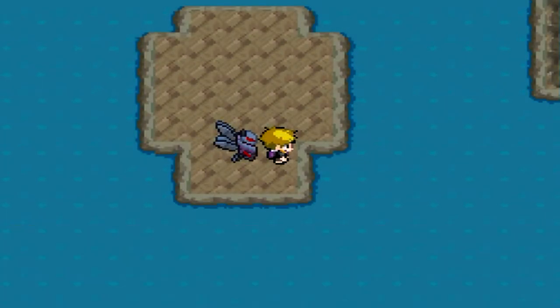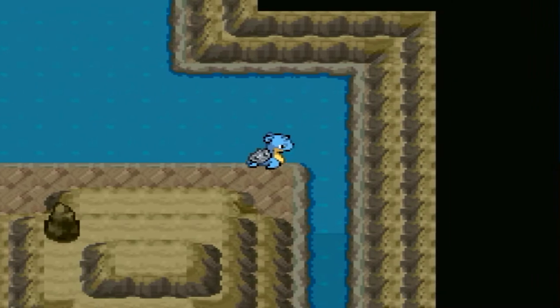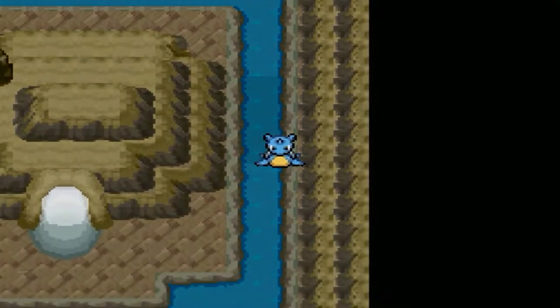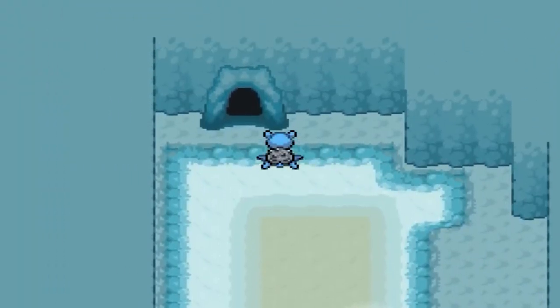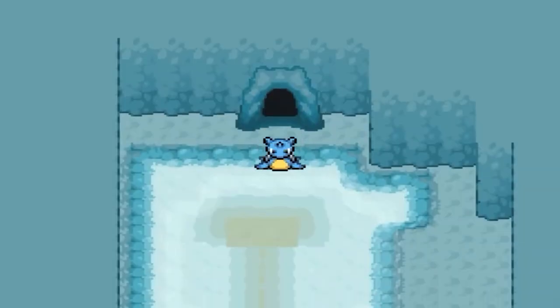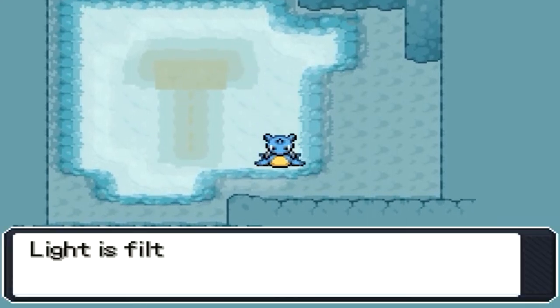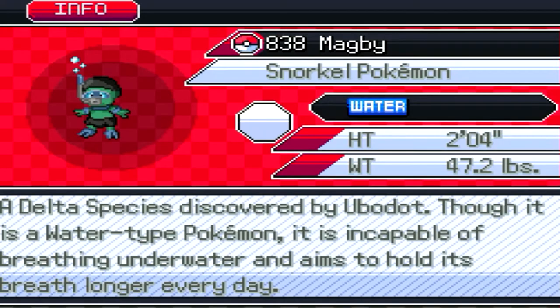While we're here, let's go into that mysterious cave with that Pokemon I can't capture. Apparently the trick is this little dive spot I didn't see — a cave within a cave within a cave. Delta Magmy, the snorkel Pokemon, discovered by Ubidatian. Though it is a water type Pokemon, it is incapable of breathing underwater and aims to hold its breath longer every day.